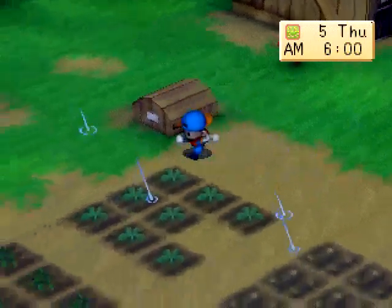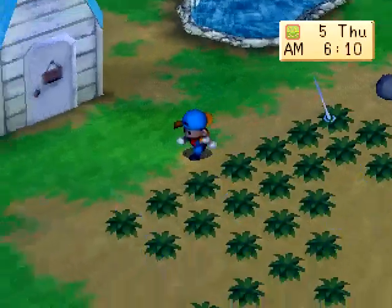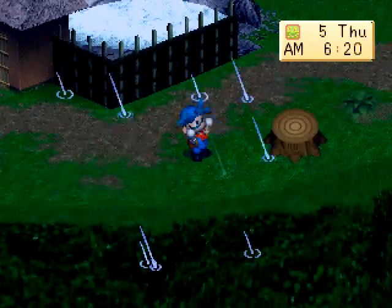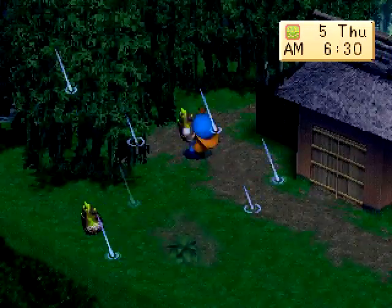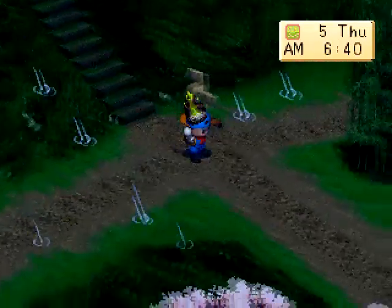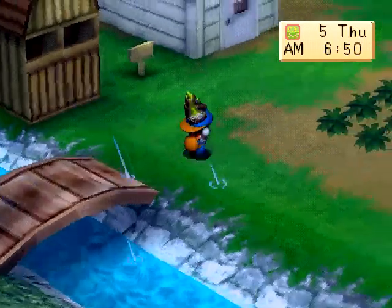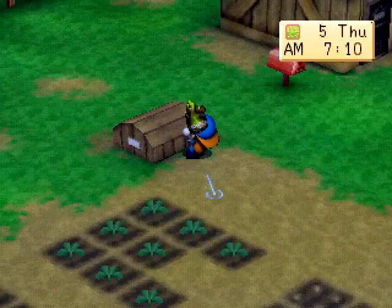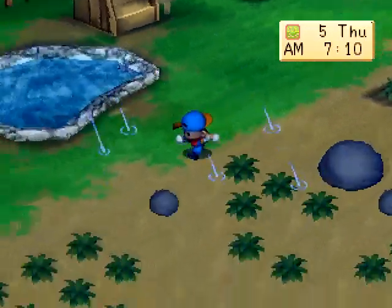I'm going to introduce you guys to cave mining, which can be really lucrative, but it costs you in stamina. Because the Harvest Goddess ain't going to show up when it's raining, we're going to gather materials and head back to the farm. This also means that Anne is not going to show up at the spring — hey, it's rainy, it's miserable out. Anne is in the inn all day.